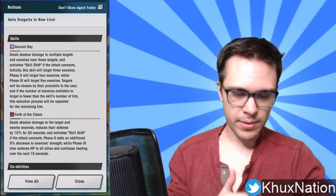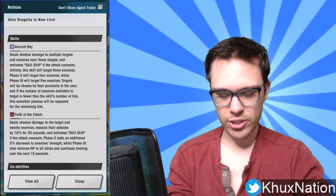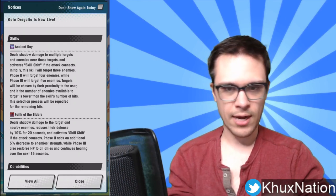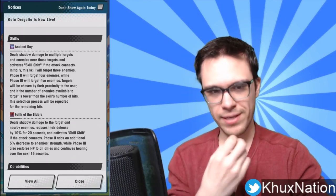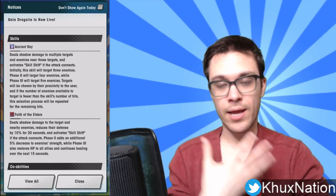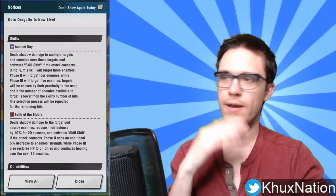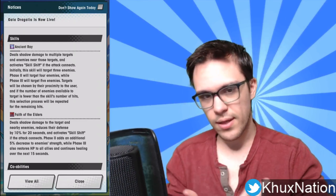Let's talk about her abilities. Her first activated ability, Ancient Ray, deals shadow damage to multiple targets and enemies near those targets, and activates skill shift if the attack connects. Initially the skill targets three enemies, phase two targets four, and phase three targets five. Targets are chosen by proximity to you. If fewer enemies are available than the skill's hit count, the selection repeats — so a single boss could be hit five times.